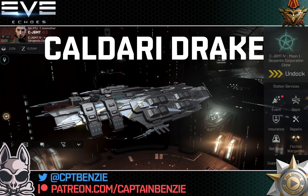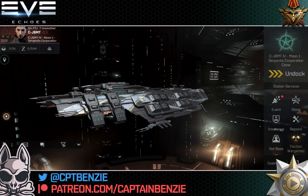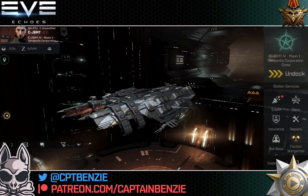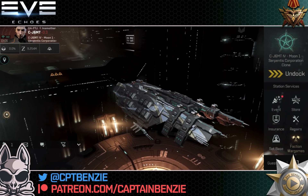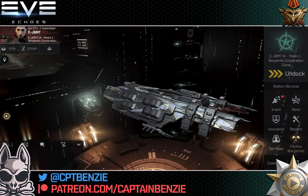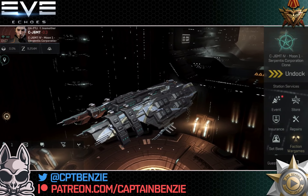Now in EVE Online the Drake has become a bit of a meme. This used to be one of the most versatile and popular hulls in the game, and thus the question 'can I bring my Drake?' has become one of those typical EVE Online memes. This is kind of the equivalent of the Caracal as it used to be in EVE ECHOES — remember when everyone and their dog was flying a Caracal Navy issue because it was by far the best ship in the game, both for PvE and PvP.